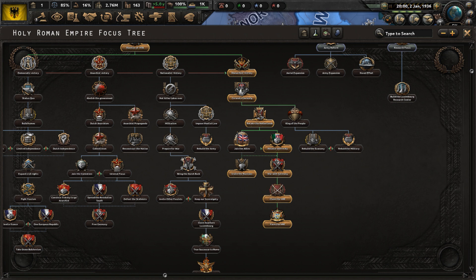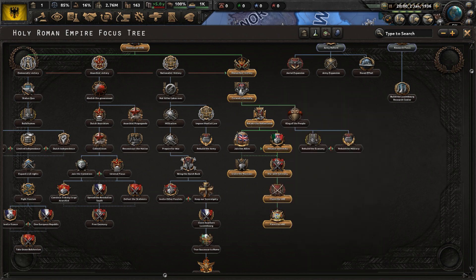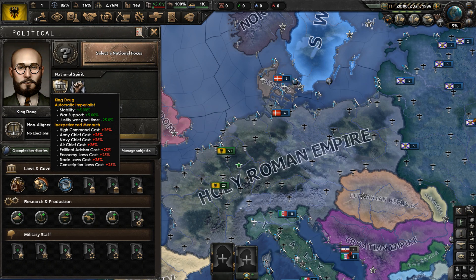Moving on to the non-aligned monarchist path. If you complete every focus here, Luxembourg will revive the Holy Roman Empire under the leadership of the powerful, the one and only King Doug.